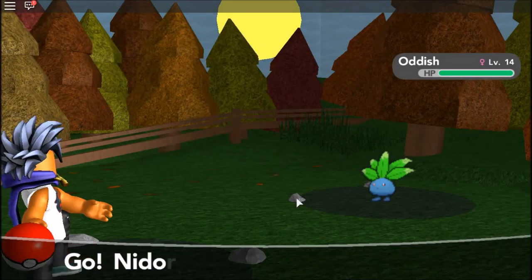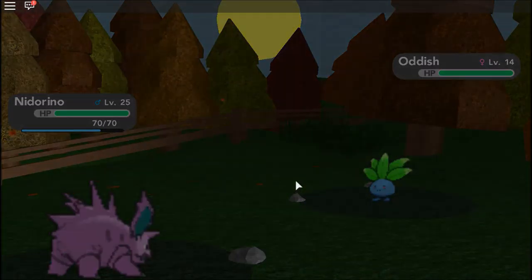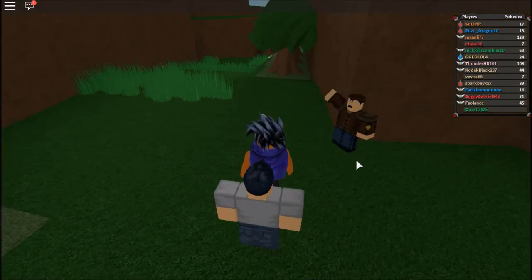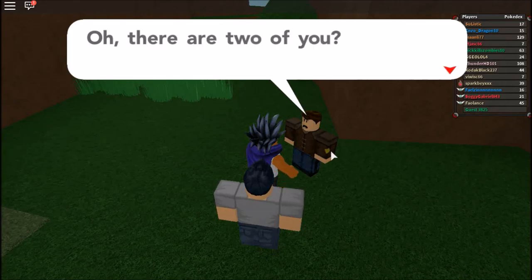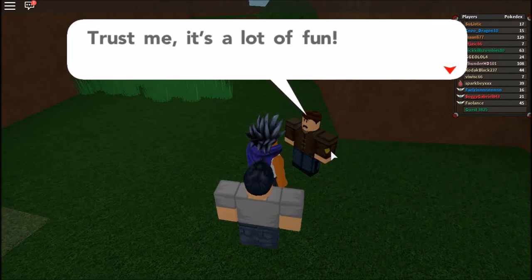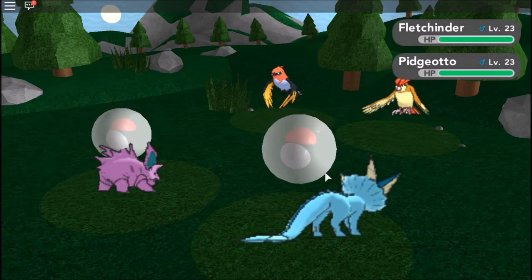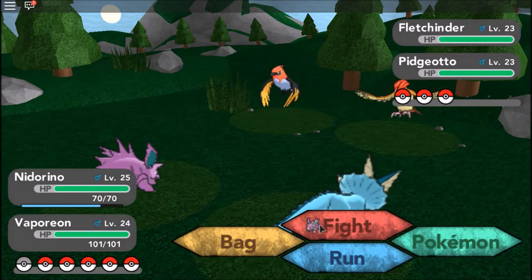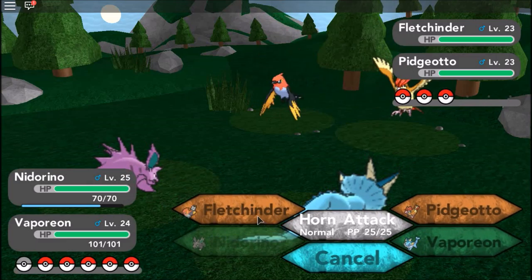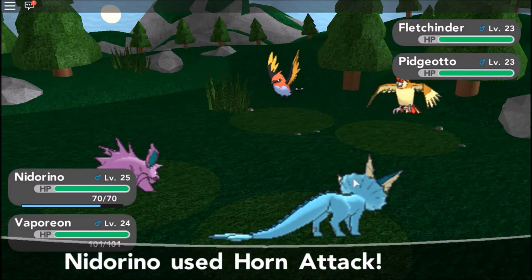Looks like we got an Oddish. So I'm guessing we're gonna run into a bunch of grass type Pokemon. We actually need one I think. Let's take on the first trainer. I'm guessing it's a double battle actually. There are two of you — that's a part. That sure is unexpected. I guess we'll have a double battle then. If you aren't familiar with double battles, then you are about to be. It's a lot of fun. Bird Keeper — I'm in! Pidgeotto and Fletchinder. This is perfect — double the XP. I love it.